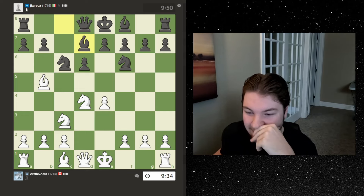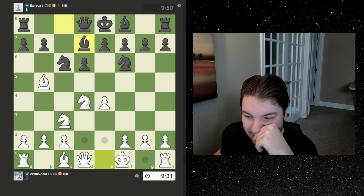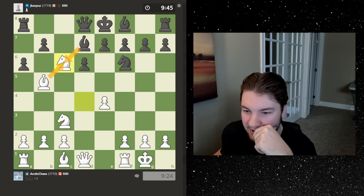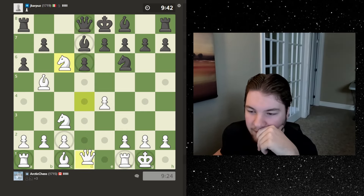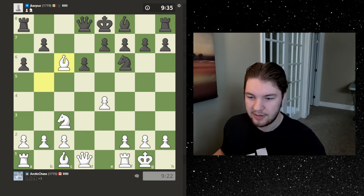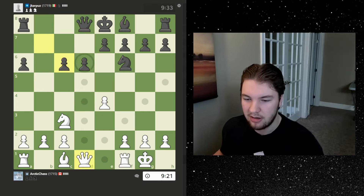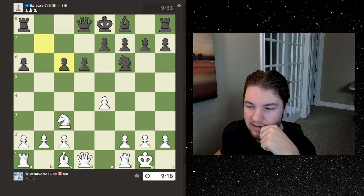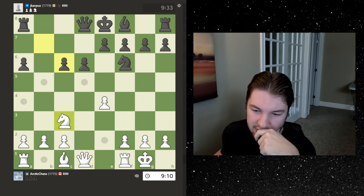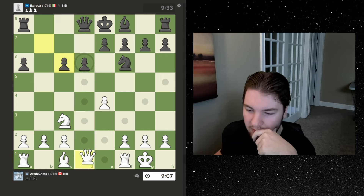I don't know how to play the Sicilian at all, so I think I'm just gonna castle because there's no tactics — if takes, I take first. Let's castle. Now I'm going to take with the knight. If he takes with the bishop I'm gonna take because he's attacking this. He takes, so we're gonna take back with check. Then I don't want to trade everything — I want to keep this bishop. Maybe queen e2 just to get the queen out.